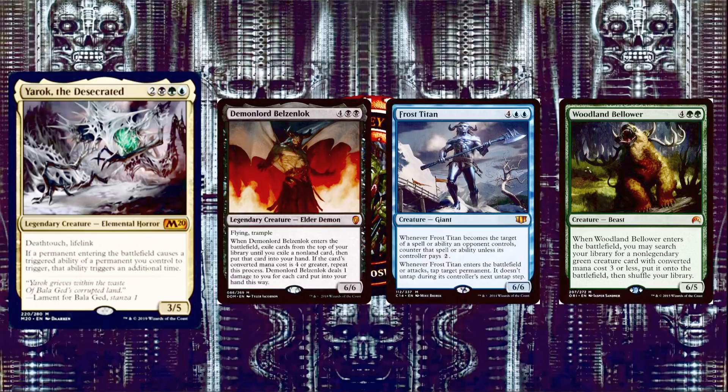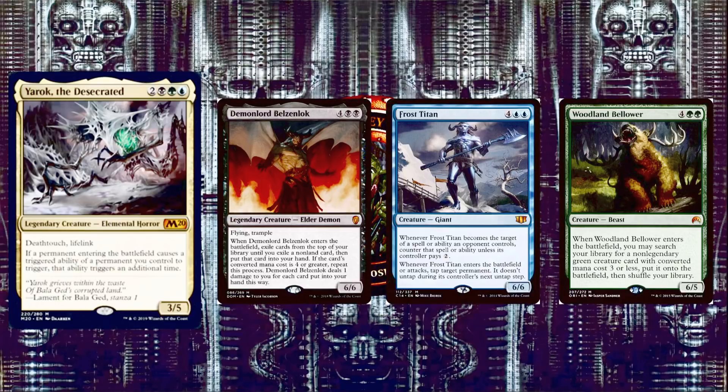Next, Frost Titan is 4 and 2 blue for a 6/6 Giant. Whenever Frost Titan becomes the target of a spell or ability an opponent controls, counter it unless its controller pays 2. Whenever Frost Titan enters the battlefield or attacks, tap target permanent — it doesn't untap during its controller's next untap step. Basically removal. Next, Woodland Bellower is 4 and 2 green for a 6/5 Beast. When it enters the battlefield, search your library for a non-legendary green creature with converted mana cost 3 or less and put it onto the battlefield. With Yarok, you get 3 creatures total for 6 mana — a 6/5 plus 2 more creatures, both with ETB triggers.